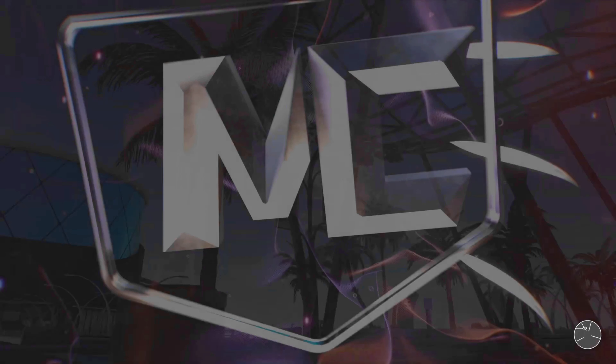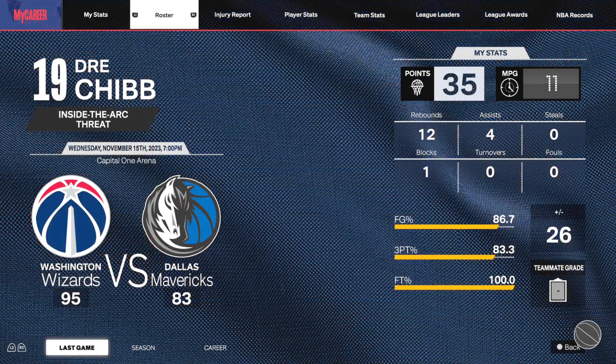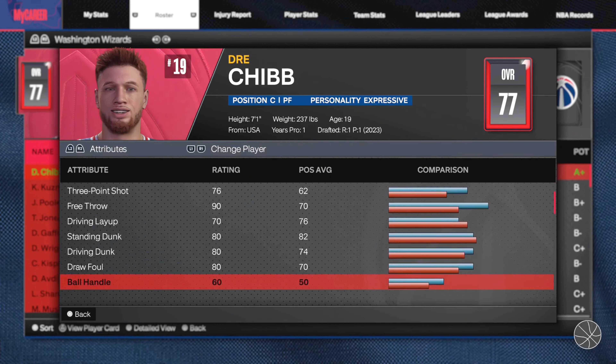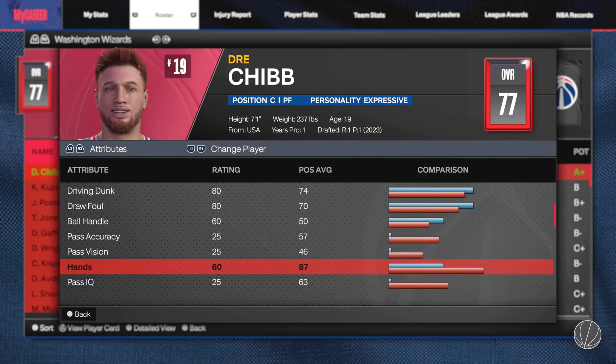I'm gonna upload my other player to show you guys that when ball handle is higher, it has a higher rating in Hands — it's literally the exact same correlation. This is mainly the reason why it happens. If you don't have ball handle upgraded on your center, you're gonna have to deal with it or just make a new center, because it is really annoying. You can see right here — 60 ball handle and it goes down to a 60 Hands rating. That's what it is.